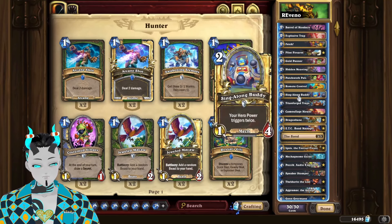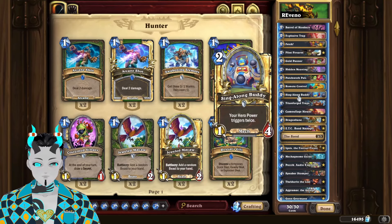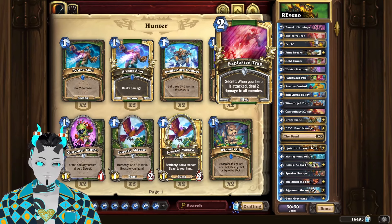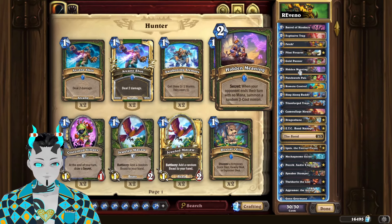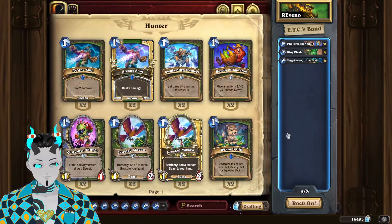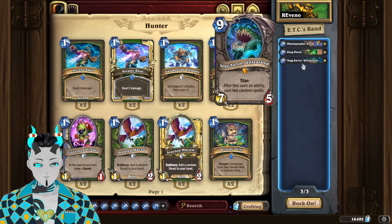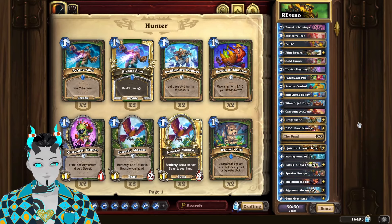For the mulligan guide, the first thing to look for is any early game removal tools such as Explosive Trap in case your opponent is going to have a lot of minions on board, things like Golden Panner for draw power, or any card that will help you swarm the board early such as Hidden Meaning or Patchwork Pals. It's also worth mentioning that in ETC we will be using Fizzle, Plushy, and Yogg as ways to have additional removal tools and to get additional copies of key cards.